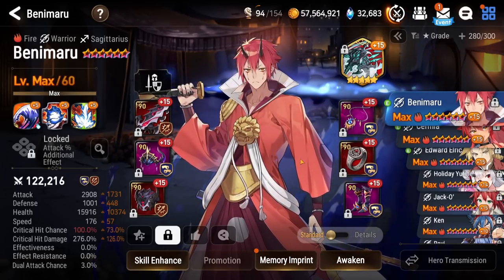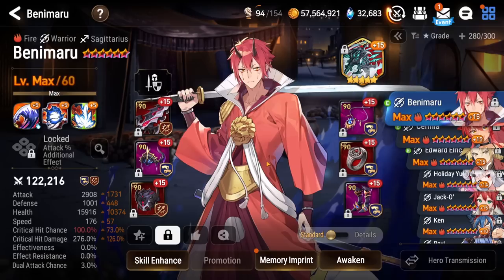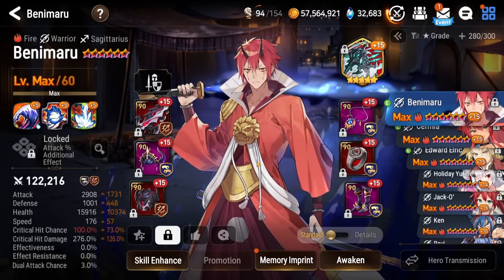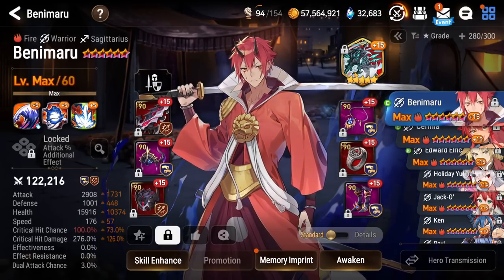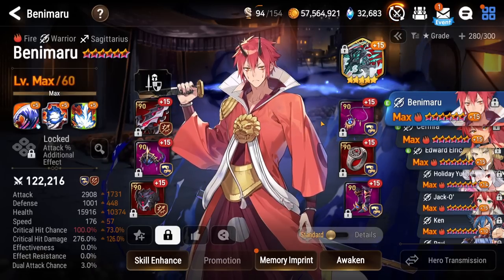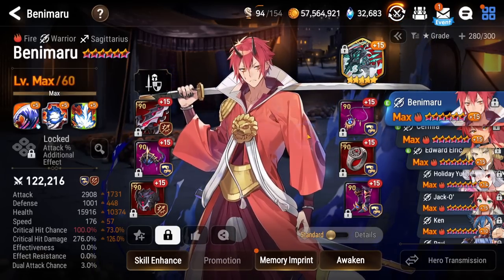First off, we have our Benimaru, actually one of the most recent additions to the roster. I've used him in RTA. He's kind of decent, but more so as a pocket pick than as a very consistent counter to anything. Have him on a counter set. He is pretty bulky so that he survives — people try to focus him down pretty early on. And I have Sigurd's Sights so that when he does counter, he gets a little bit of healing.